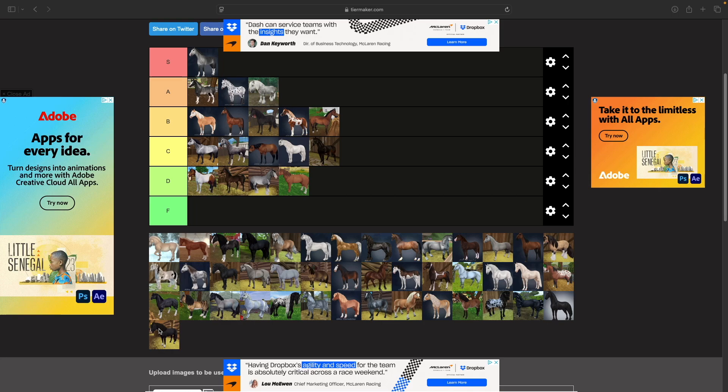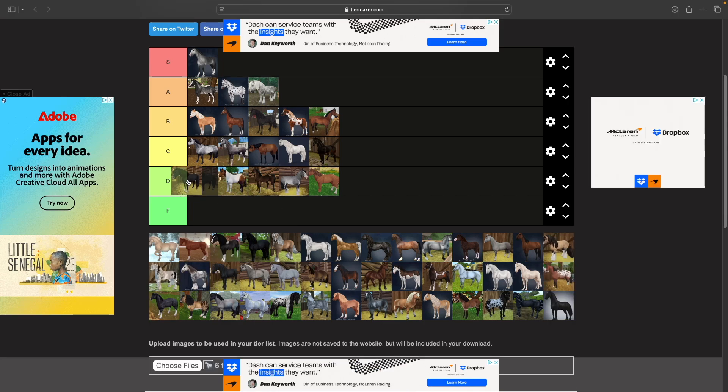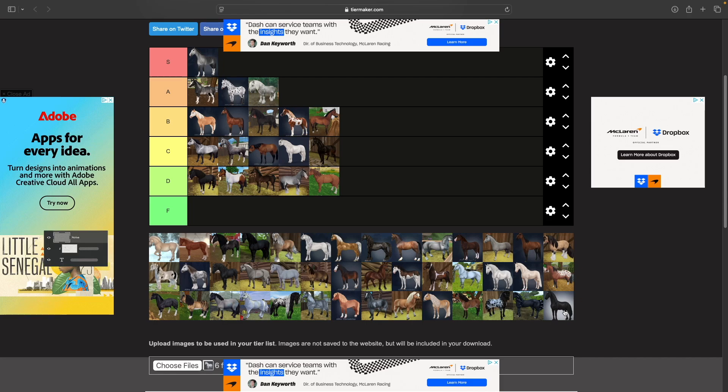Next up is the Finnhorse. Kind of like the Connemara and the Dartmoor, it just doesn't really stand out to me at all. I'm going to put this guy at a high D tier — he's just not that great.